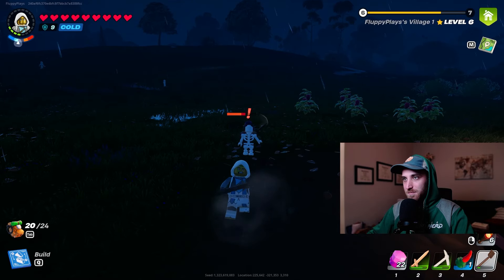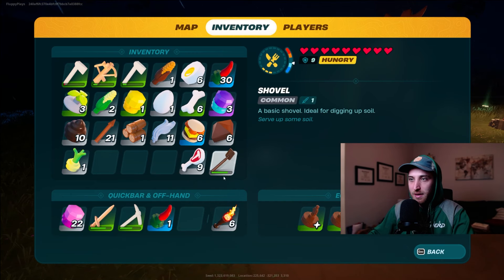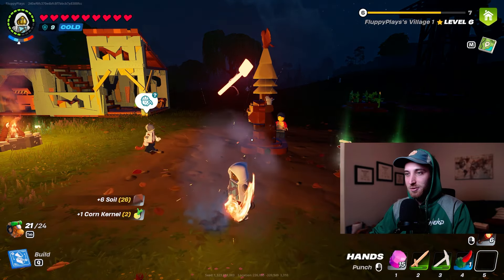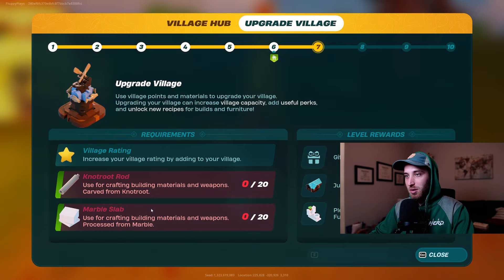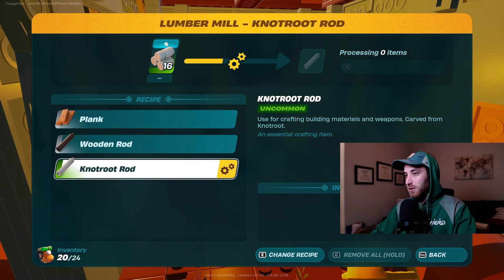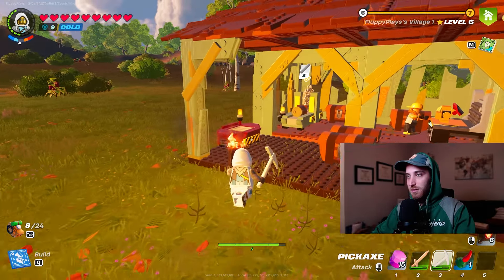Sprocket's got my back! Oh — corn kernels, I'm getting all the seeds right now. I can level up my village too! What do I need? Knot root and marble — I need marble slabs. I don't have the marble slabs and this is going to eat up all of my knot root. So in the process of doing this video I'm also going to go to the mines to get more knot root. I'm waiting on the knot root rods, so as soon as this is done we can start harvesting more.